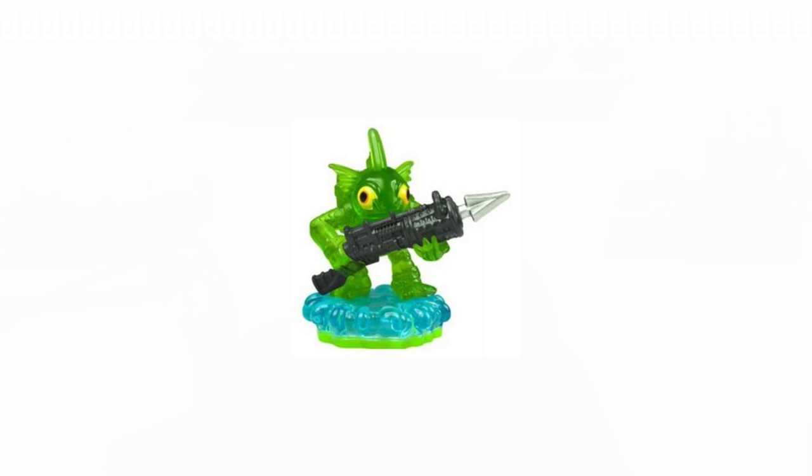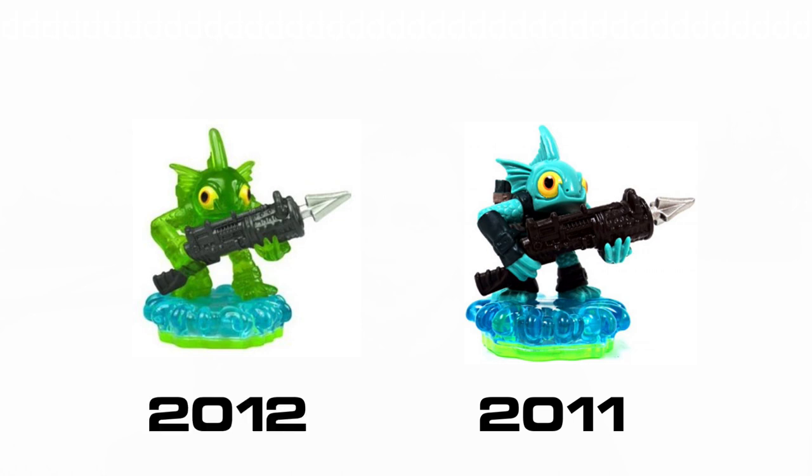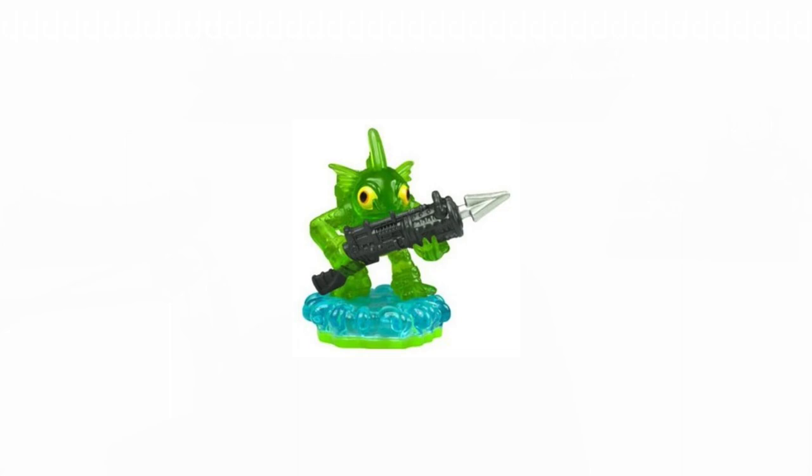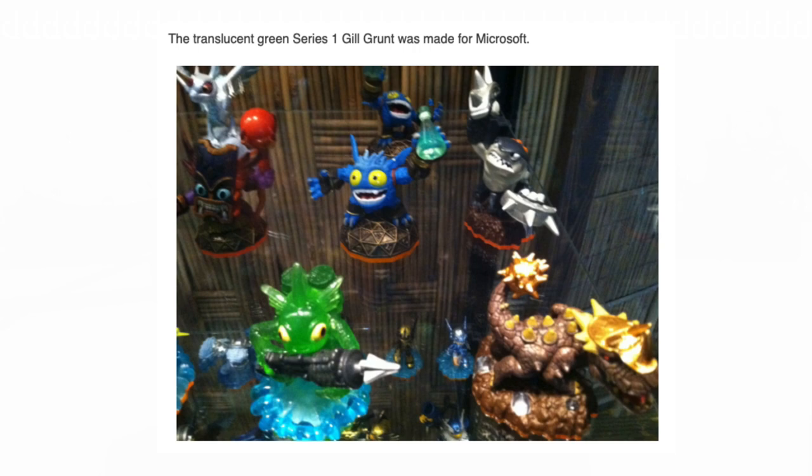Now this is where it starts to get interesting. The green Gil Grunt was a variant of a Series 1 figure. While Spyro's Adventure released in 2011, it is my understanding that this figure did not release until late 2012, well into the Giants release. At that time I was struggling just to figure out what was going on with the standard figures — I wasn't ready to think about variants. In any case, this green variant was spotted in an article from the HD Room in October of 2012. They were visiting the Toys for Bob Studios and got to take a lot of pictures. Green Gil Grunt appeared in one picture, and the caption mentioned that it was made for Microsoft, but no one knew what that meant at the time. We would find out a few months later.